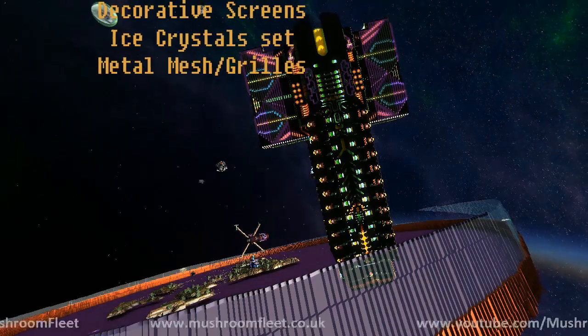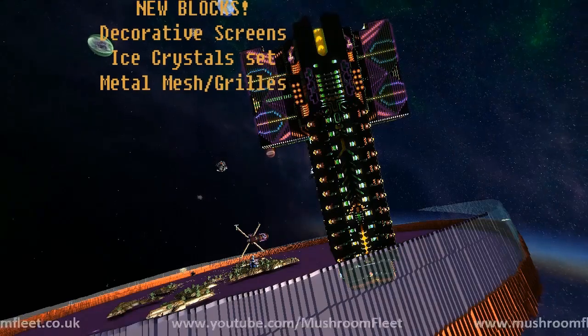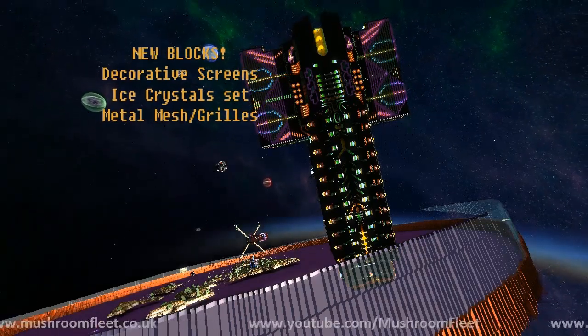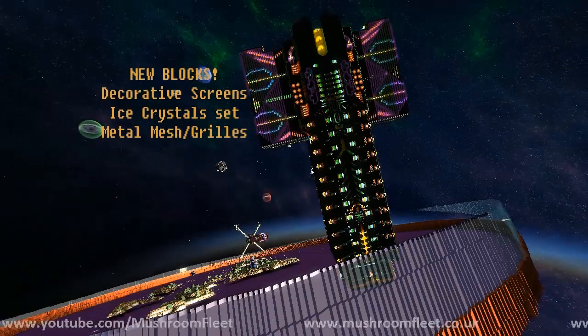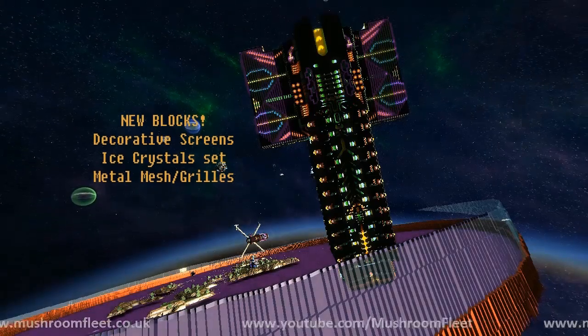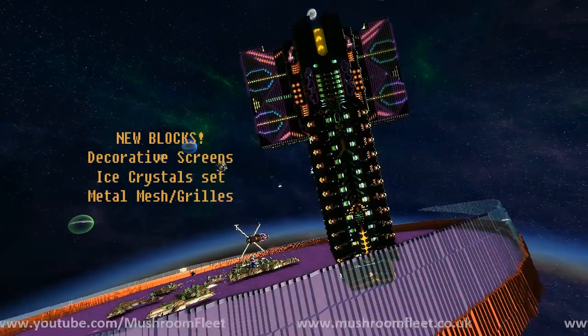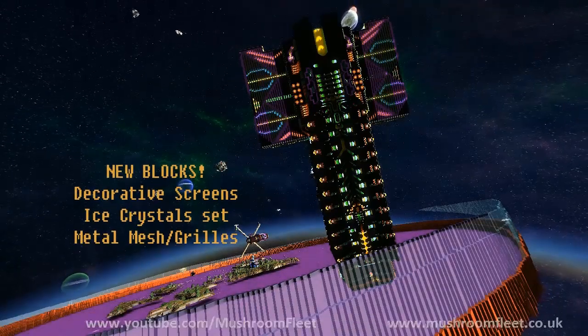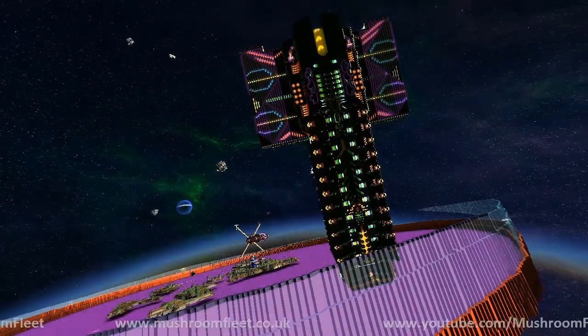I've also got a new video out on all the new decorative blocks. We've got decorative screens, ice crystals, the full range of colors, metal mesh grills in both wedges and blocks. The decorative screens come in all the colors again, so that's going to be really useful. Full information is on the new blocks video I released recently, so check that out.